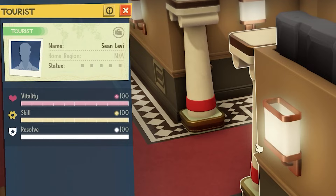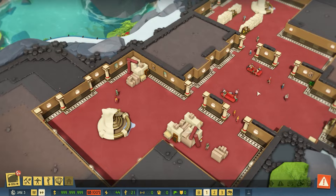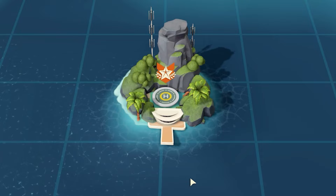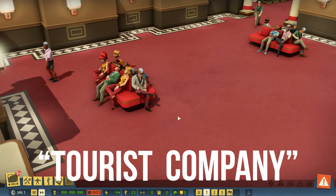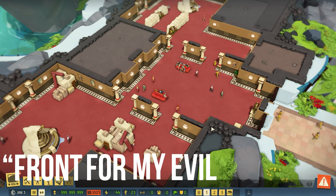Now you may be wondering: why do we have tourists? We are an evil genius who's plotting to take over the world, after all. Well, all of this traffic, all of these people, all of this expensive stuff coming into a tiny island in the middle of nowhere — it's gonna look a bit suspicious. So that's why we have our tourists. We are going to be a tourist company who have a casino, which does casino things and totally isn't a front for our evil business. I'm doing air quotes like any cool person would.